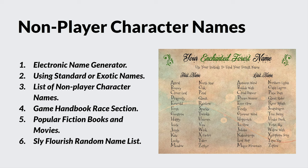Even if you don't use those names now, you'll use them later. Pop culture names from books, comics, and movies can also be ported into your RPG. Sly Flourish has a randomly generated list of names available on the internet that you can use freely. There are lots of ways to solve the problem of naming your NPC or villain.